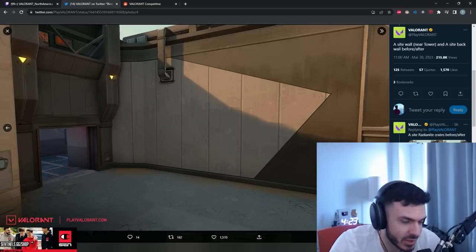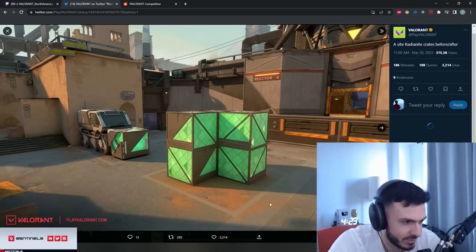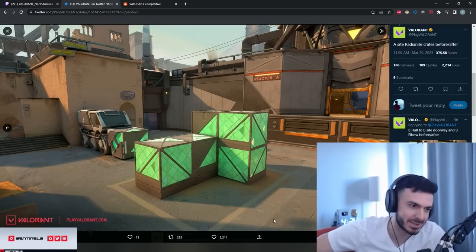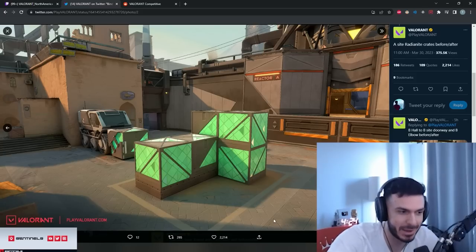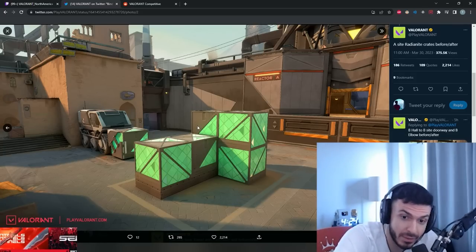It's got the slants. So basically they made the attack sided — these are attack-sided changes. Damn, I like the boxes. I love the boxes. Buying this is gonna be the best map — you can stand on the barrel and peek short above the boxes.